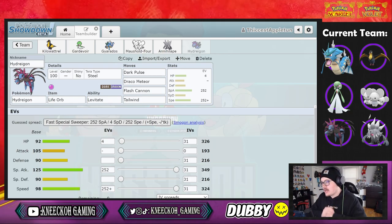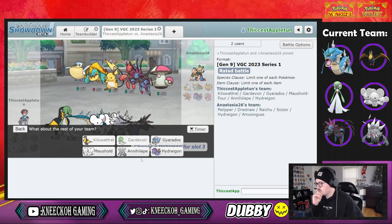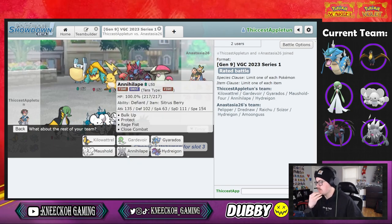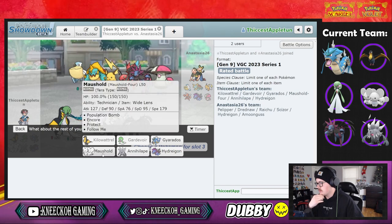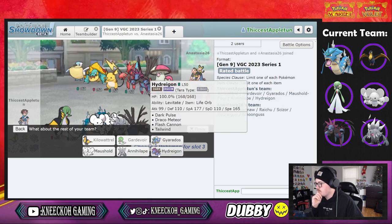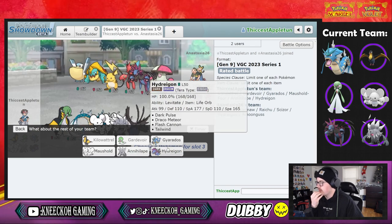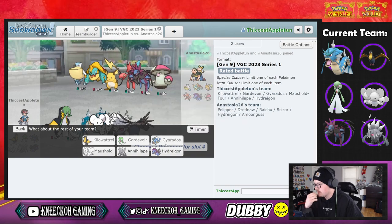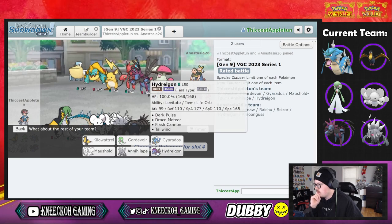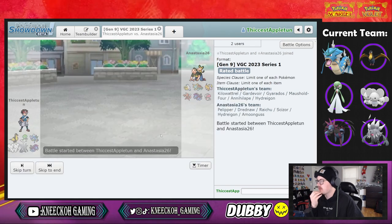Now I'm going to take it into a battle and show you guys how it works. I like Kilowattrel and Gardevoir as the lead — that's a really solid bring. I think Gyarados might actually be crazy here as well, and I'm tempted to bring Hydreigon too. I think I'll bring Hydreigon.